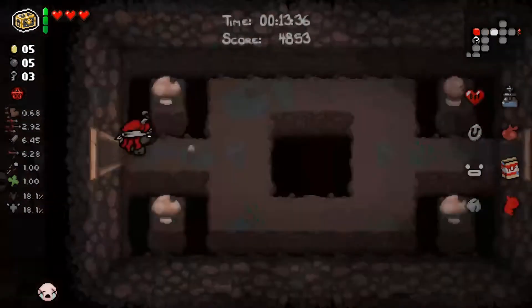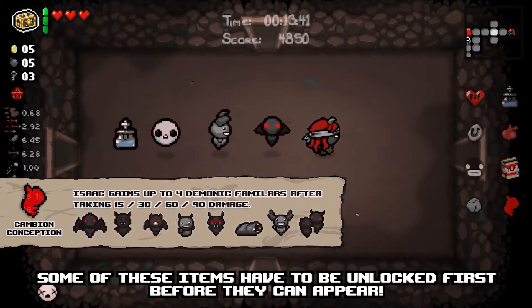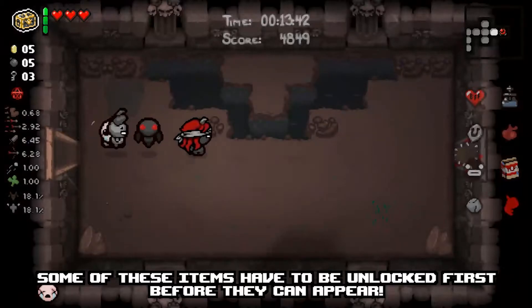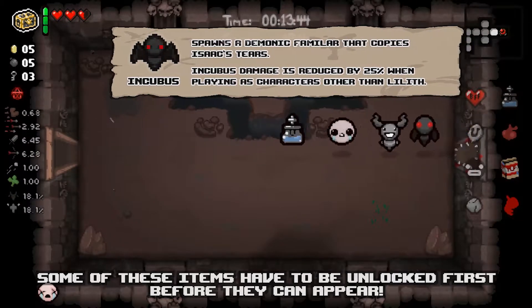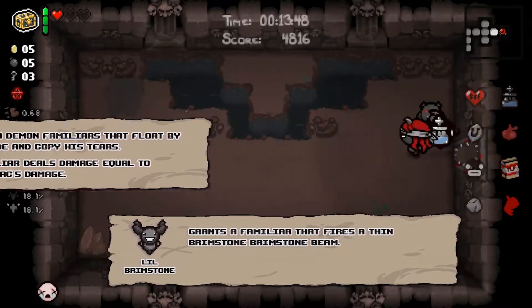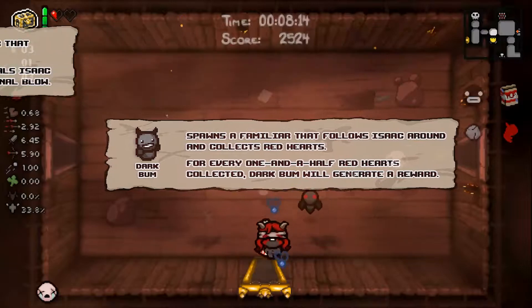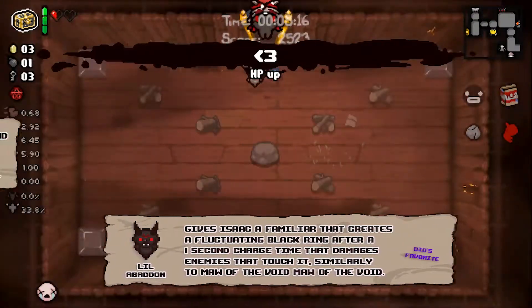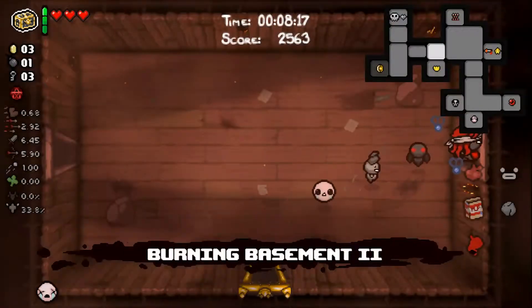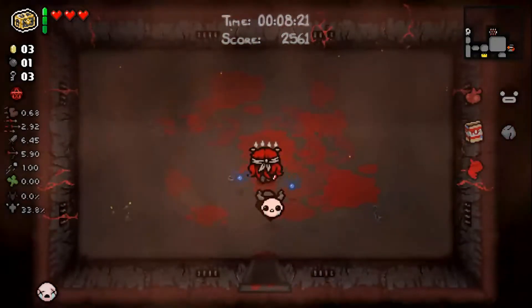The second step is about the passive item Cambion Conception. This item is a true powerhouse if used correctly. As you can see, it can give you some very powerful familiars and most of them deal damage. Our goal is to get the maximum amount of four familiars as fast as possible by taking controlled damage and not wasting any health on the floor. One big mistake many players make is leaving the first or second floor after beating the boss while there are still red hearts left on the floor.